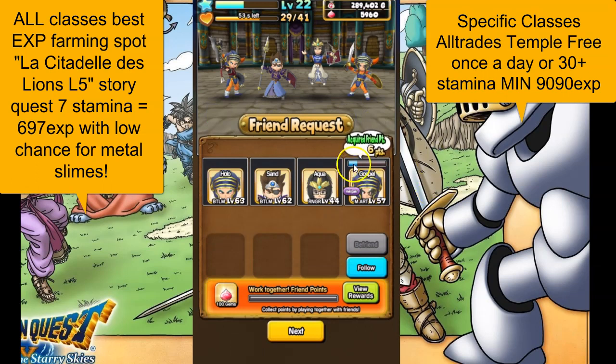You also get friends points, and this is filling up. Once you get it to max — since this game is still fairly new — it may level up your friend ability with them and you'll gain more friends points. But this also works to fill up your friends points down here, which then you can get some free gems, which is cool.